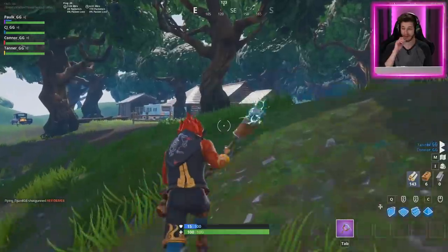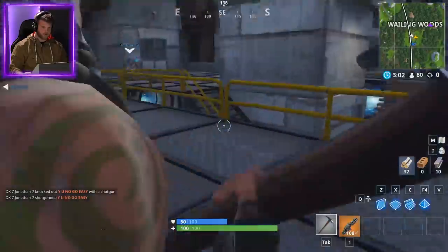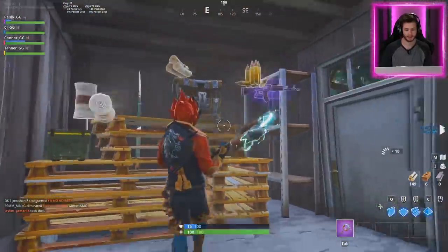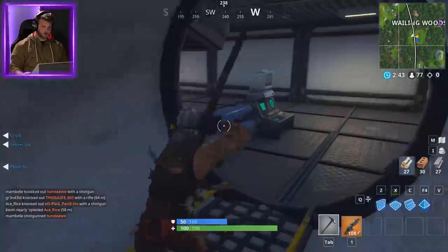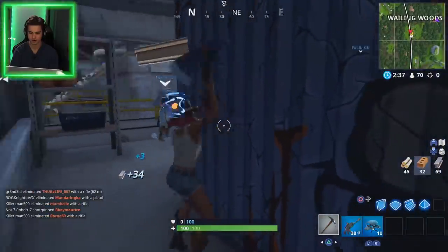I got a minigun and some shields. I got a scoped AR. You got a minigun? Yeah. That's pretty good — that could have potential. I'm still looking for a chest. There's a chest over here. Where are you at, Tanner? Up here. Alright, ladies and gentlemen, about to open up my first chest. Pink AK! Got a green AR. We're doing good. Is it scoped or just a regular one? Regular. We kind of got a nice variety.